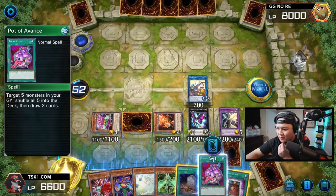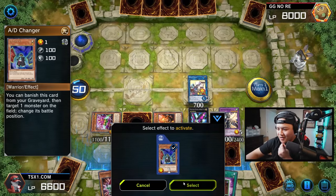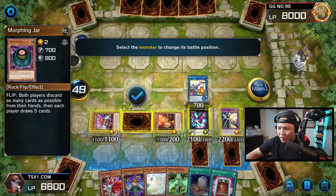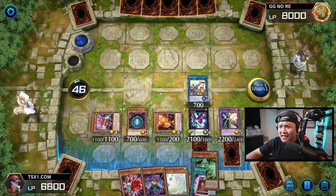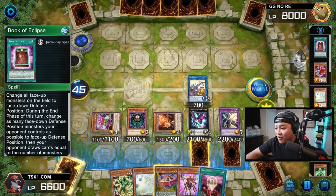Now what we're going to do is very simple. Set the Avarice. We're going to use our AD Changer effect — 49 seconds left. AD Changer effect, flip Morphing Jar face up. Maybe I'm going to lose to my own card. Activate Morphing Jar, discard my entire hand. Draw five. We have seven cards left, he has five cards left in deck.